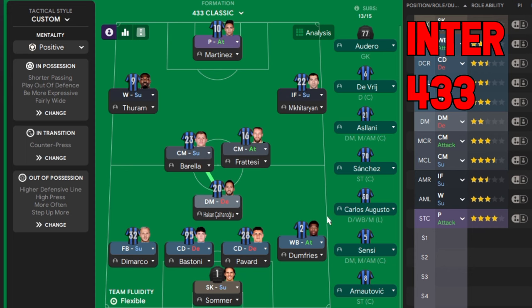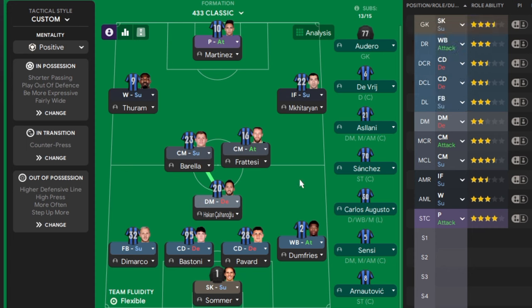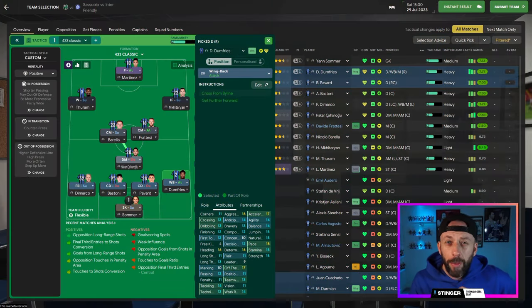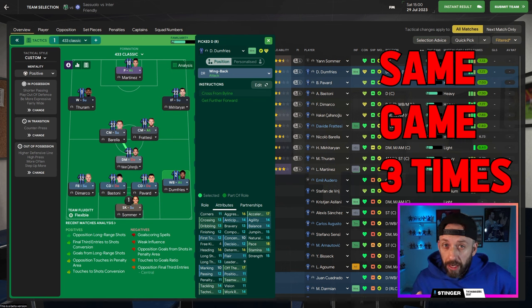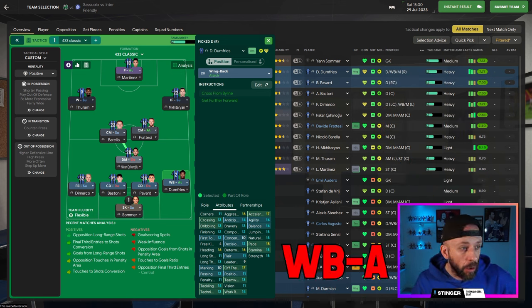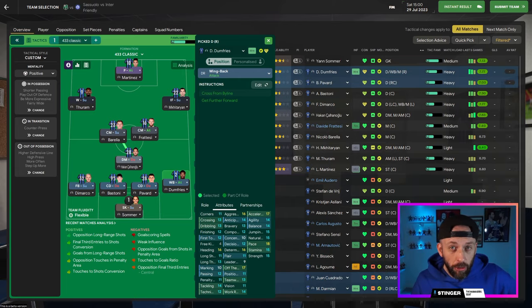We're going to set up with Inter Milan — just a little 4-3-3 I've knocked up that I'm working on — and we're going to focus on Denzel Dumfries as our weapon of choice for this guide. We're about to take on Sassuolo, and we'll keep reloading that game playing it with attack, support, and defend so you can see in-game where the difference is in positioning. First off, we'll start with wingback attack and look at the set PIs he's already got.